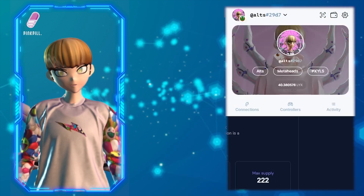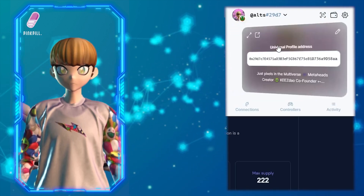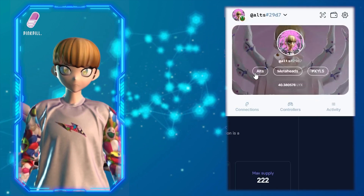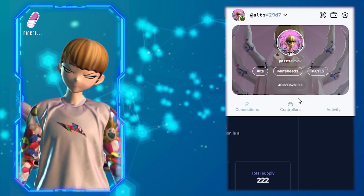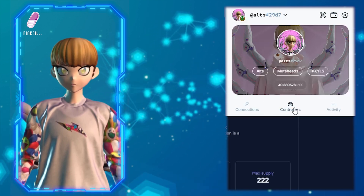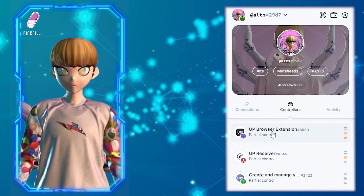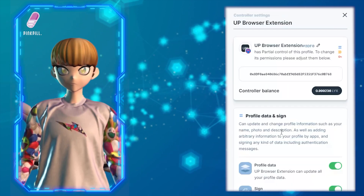Okay, so let's get into it. Here we have my Universal Profile — you can see my address, my tags, my PFP. So this is my profile, and you have activity, connections, and controllers. What you want to do is go to Controllers, then click on this first one here — the browser extension.